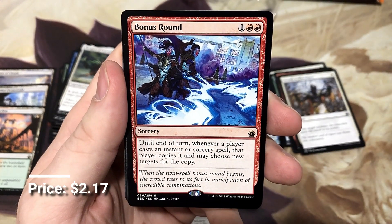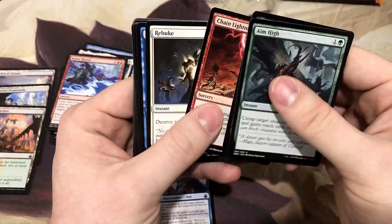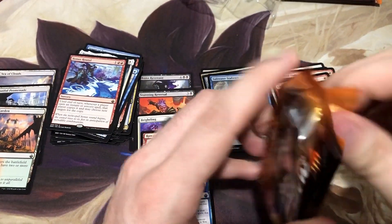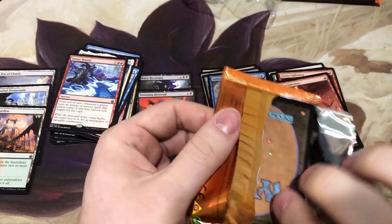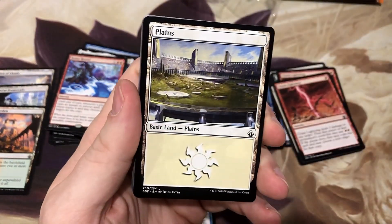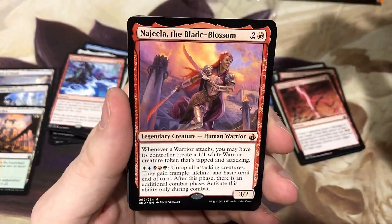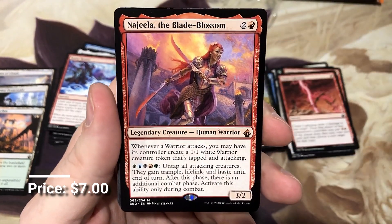Chain Lightning — I get that it can potentially benefit the people across the table from you, but just wait for the right moment. That card is all about patience and then going off in that one turn. Fill with Fright. Another mythic — we got Najeela, the Blade-Blossom. Another one that I honestly expect to just creep up in price.